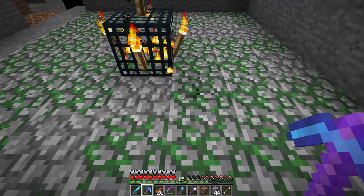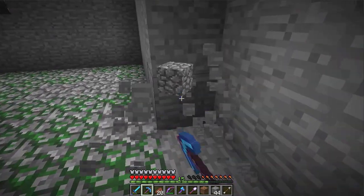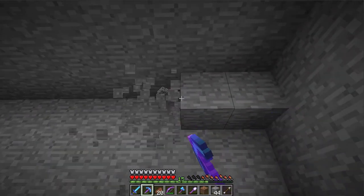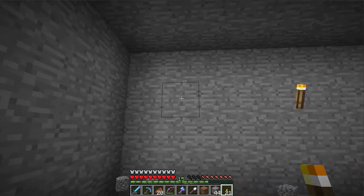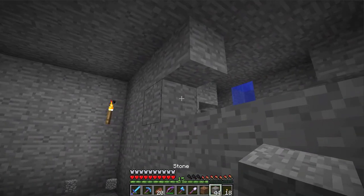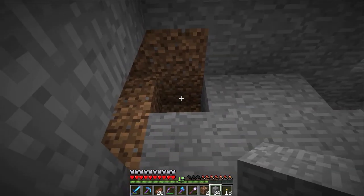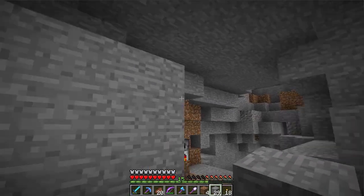One, two, three - right. One, two, three, four, five, six, seven, eight, nine - yes, we are right. Let me just check that - one, two, three, four, five, six, seven, eight, nine - lovely! So now what we've got to do is dig two blocks down all the way. This is basically to stop things from actually spawning on the floor surface.